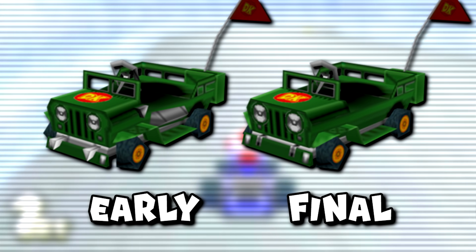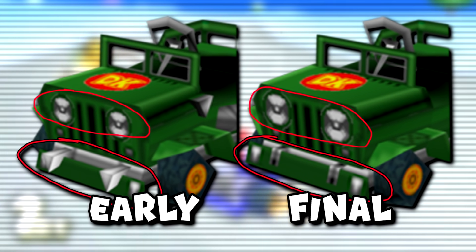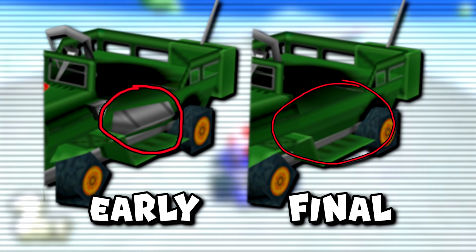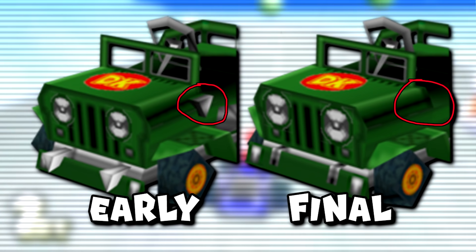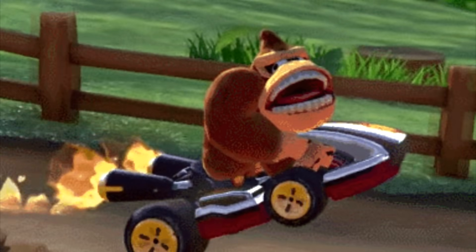Lastly, the Wildlife cart also saw a few changes from another early version left over. We see smaller differences like changes to the front bumper, headlights made a bit bigger, a gray element on the side removed, and the side mirrors removed too. DK doesn't even use his turn signal, so it's not surprising he doesn't need his mirrors either.